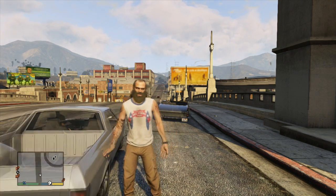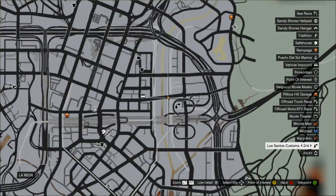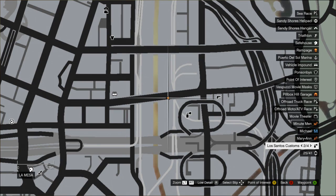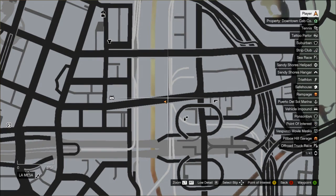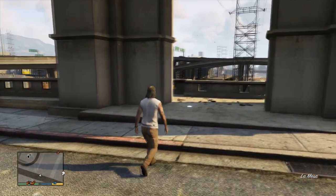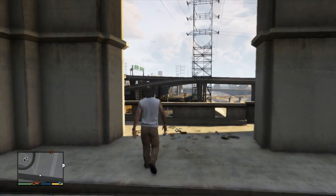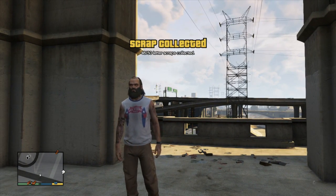Letter scrap number 46 is just on this bridge here and I'll show you where it is on the map. There you are, you can see it's flashing away. It's just on the Los Santos Customs side of the bridge, basically in between here. There we go. Lovely. That's number 46 out of 50. We'll see you at number 47.